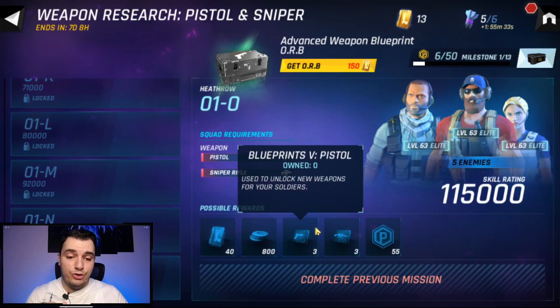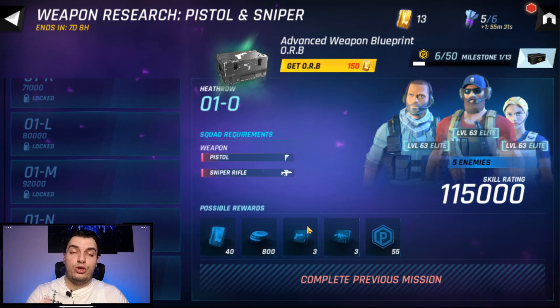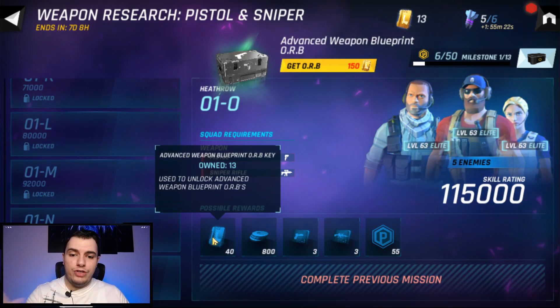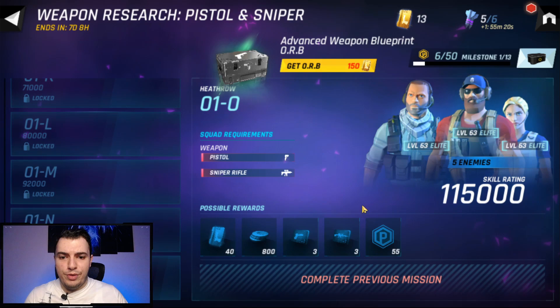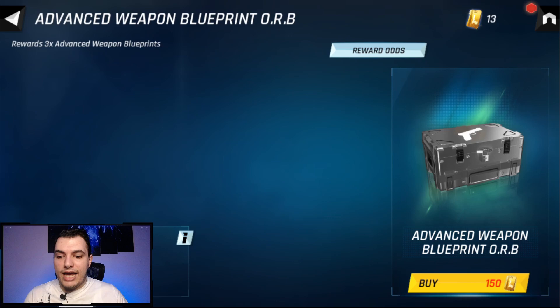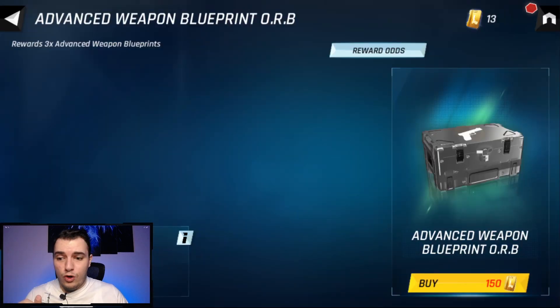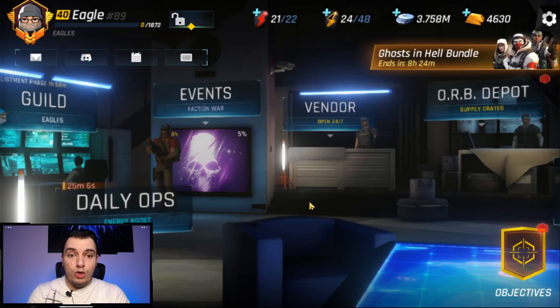These are actually very rewarding if you have a strong team. Per mission you'll be getting six total tier four weapon tiers and 40 advanced weapon blueprint tiers. You need 150 of those to open an orb, and the orb gives you three rewards — the reward chances are shown in the game.